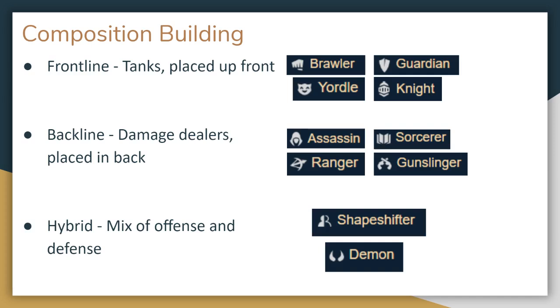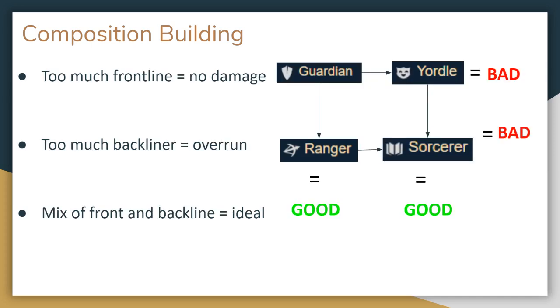These units are generally more vulnerable, with less health and armor, so they need the frontline to protect them while they dish out the damage. Some units do not really fit nicely into this dichotomy — like demons, which are both offensive and defensive, and shapeshifters, who can tank a lot of damage while also dealing quite a bit while transformed. Regardless, it's helpful to think of your composition broadly in these terms, because some synergies simply do not fit well together. For example, if your composition is using both guardians and yordles — both frontline synergies — and you do not have very many backline units or synergies, you can survive quite a while in the fight, but you'll probably not actually kill opposing units, and you'll eventually lose.